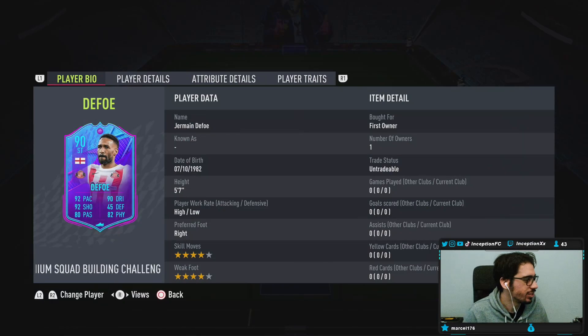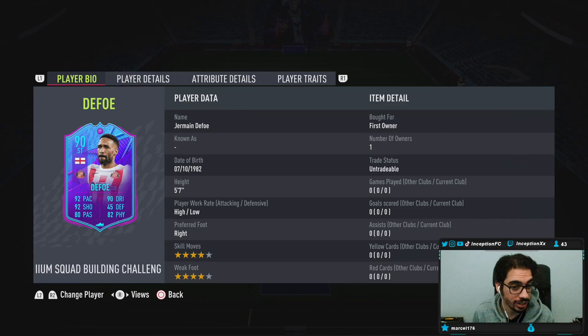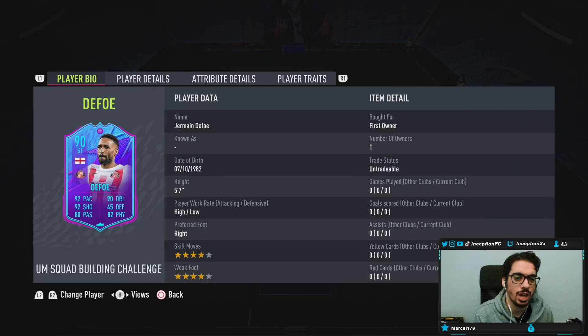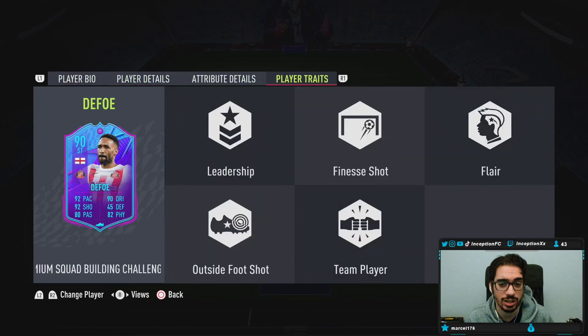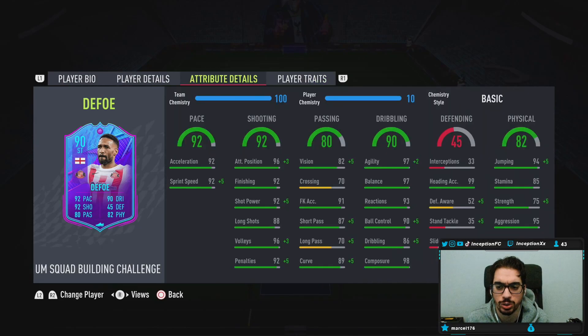I think they call these End of an Era cards. I used to do these for Rooney and stuff back in the day. We have a card who is 5'7", high/low work rates, right footed, 4-star skills with a 4-star weak foot. In-game player traits, we have the finesse shot trait and the outside foot shot trait.